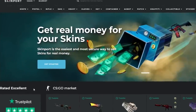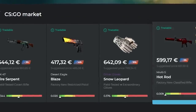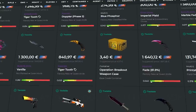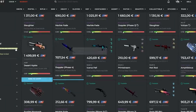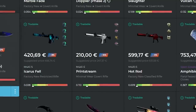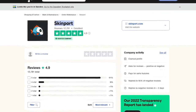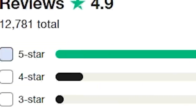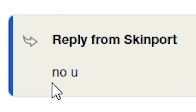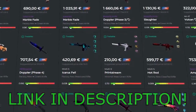Before the case opening starts, I wanted to thank today's sponsor, which is Skinport. If you don't know what Skinport is, it's a CSGO marketplace, meaning that you can buy and sell your skins safely and quickly for real money. They've got over 650,000 skins listed, so they're basically guaranteed to have almost any skin you would ever want. Also, if you're selling a skin and it's over a thousand dollars, the selling fee is only 6%, which is very nice. And if you're buying skins, there's no hidden fees — you just pay what the skin costs. Skinport is the highest rated CSGO marketplace on Trustpilot with a rating of 4.9 and 91% five-star reviews. So if you want to buy and sell skins on Skinport, please do so from the link in the description. Now let's get back to the case opening.